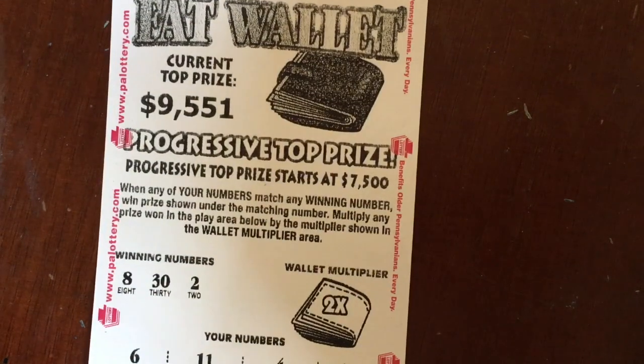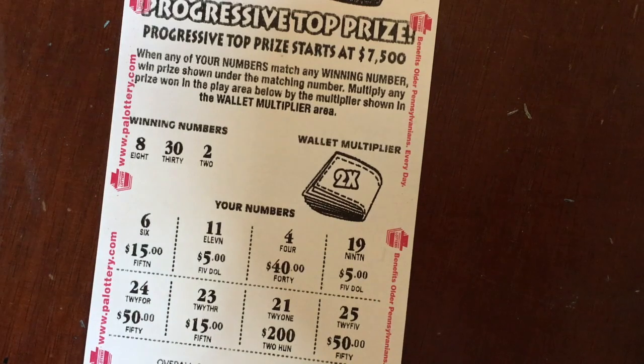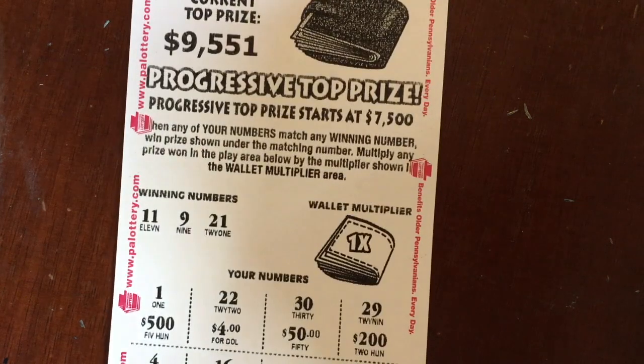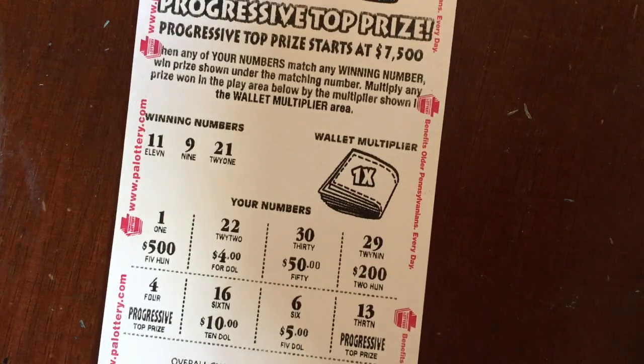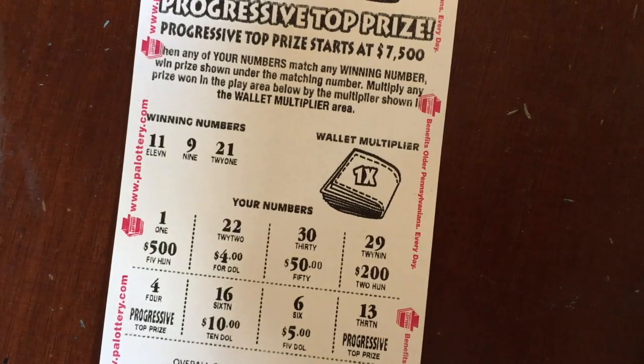We've got a Fat Wallet — this time with a two times multiplier. We're looking for an 8, a 30, or a 2. I do not see any of those numbers, so that one's a loser. These play pretty much just like your low-denomination scratcher tickets. Another one — this one's got a one times multiplier: 11, 9, or 21. I don't see an 11, a 9, nor a 21. The four or the 13 would pay that progressive — but no, loser.